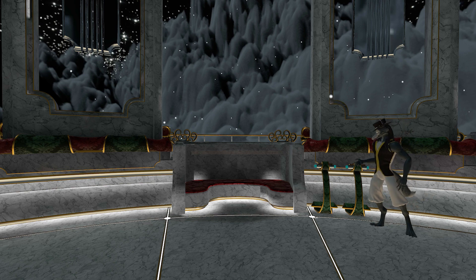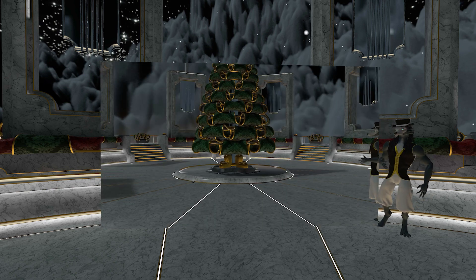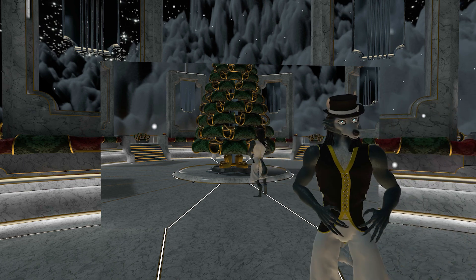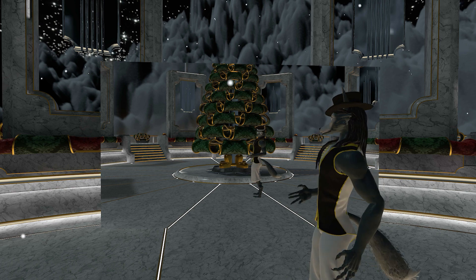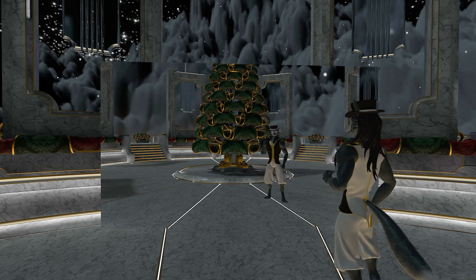Of course, I mentioned there were two buttons here. If we click the other one, we get the same mirror setup — but this time, ta-da, you can see the tree. So you and your friends can sit down in front of the tree and enjoy staring at yourselves and the big gigantic tree in front of you.